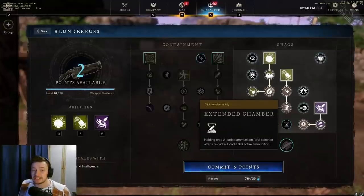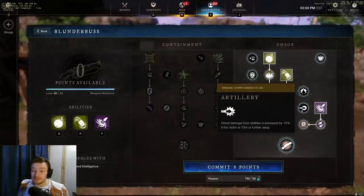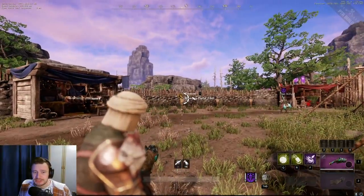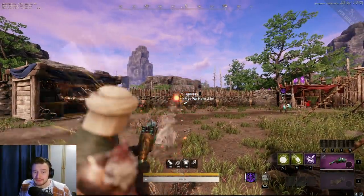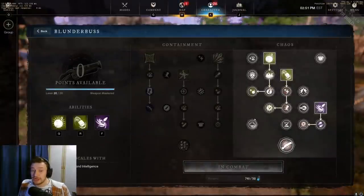The final Chaos passive is Extended Chamber — holding onto two loaded ammo for 2 seconds after a reload will load a third active ammo. The Chaos tree ultimate is Double Down — once every 30 seconds your next ability used has its cooldown reduced by 50%. When combining Mortar Charge with the Artillery passive from 20+ meters out, the damage is extraordinary — hitting for 3,500, 3,700, 3,900, and nearly 4,000 on each shot, demonstrating the weapon's massive damage potential.